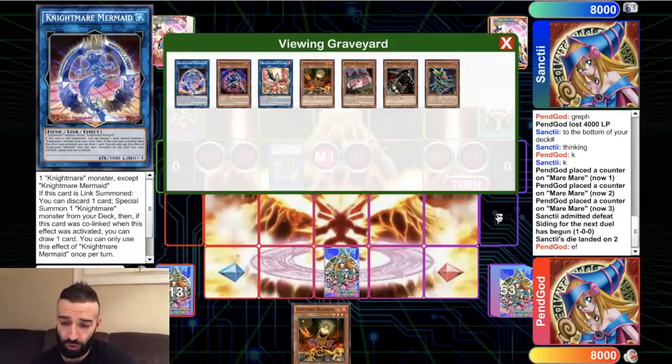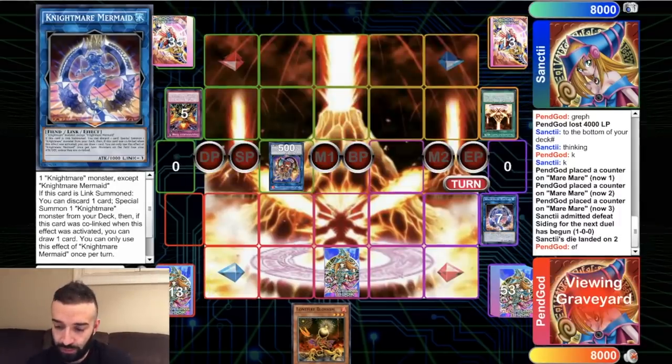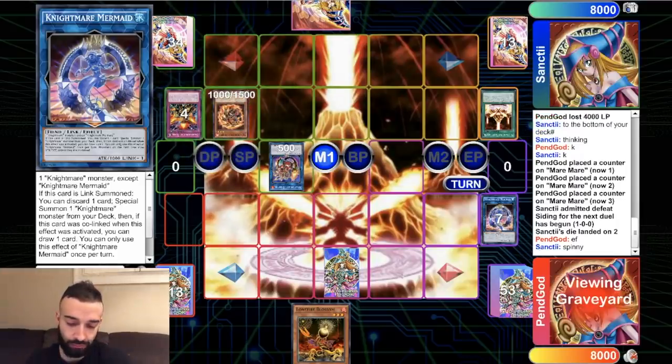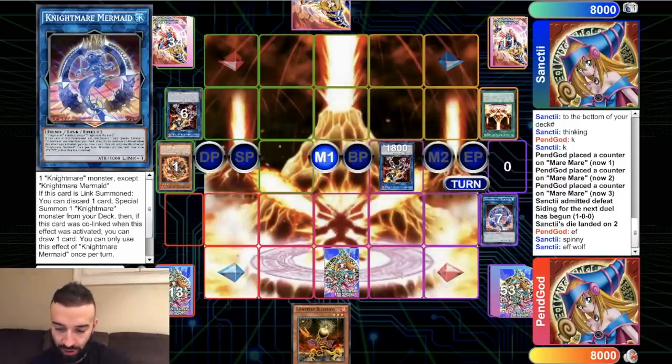So now we're in a very unfortunate situation. We have to wait one turn. We've got a Fogblade to protect us — hopefully he doesn't draw a Gazelle or Debug. Then we Lonefire next turn into Shadoll Fusion and win the game. Let's see what he does. Again, there's a lot to the game plan on how to beat this deck. He's bound to draw a starter since he didn't draw a really good starter last turn.